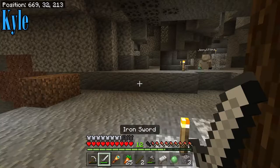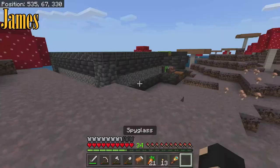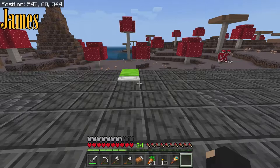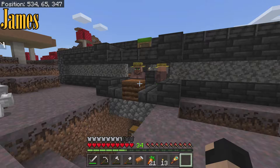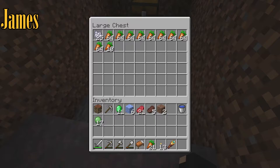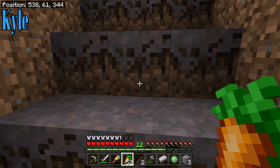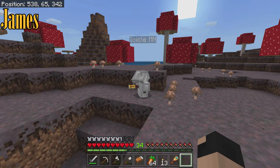Over here we got the carrot farm. Done some redesigning every now and then trying to fix what I don't like - still not a huge fan of it but it's better than what it originally looked like. We got two villagers in each of their pods. What they do is gather all the carrots and throw them to this villager in the center who we can actually trade with - he trades for carrots. Whenever we have excess carrots I'm grabbing some because hoppers are made of iron and we're kind of low on iron right now.